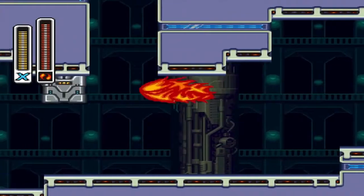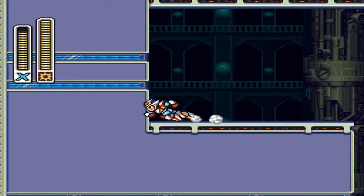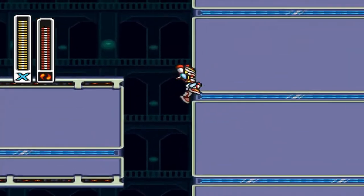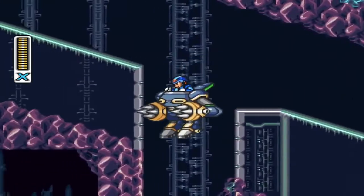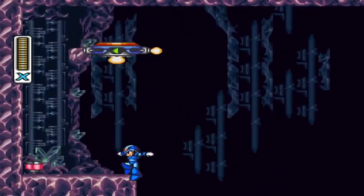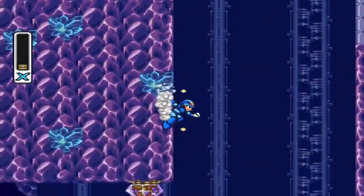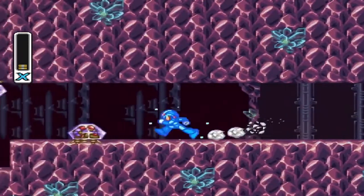In Magnus Empty Stage, if you hadn't alerted the spotlight, just use a charge speed burner here to get this heart tank. You'll have to use a charge speed burner as well to get up here — it's going to take practice, so get ready. Right here, space out your jumps because you can hover with that right armor to get that heart tank. Then get on this wall here, slide down, and get yourself another armor upgrade.